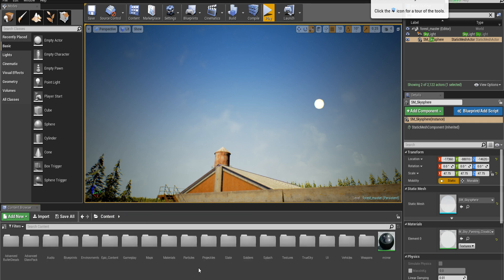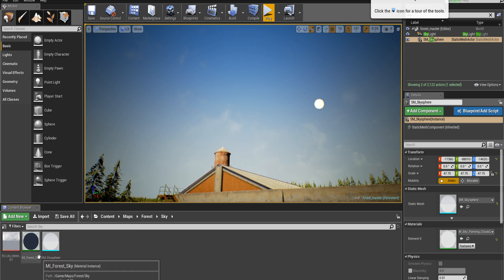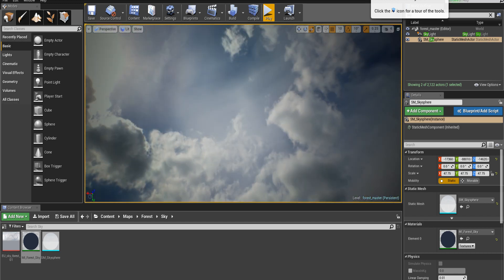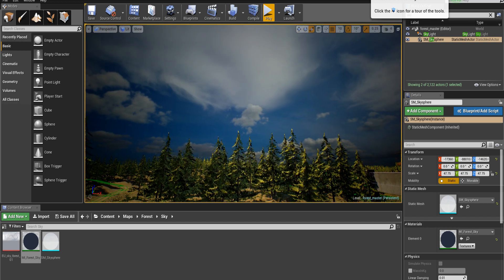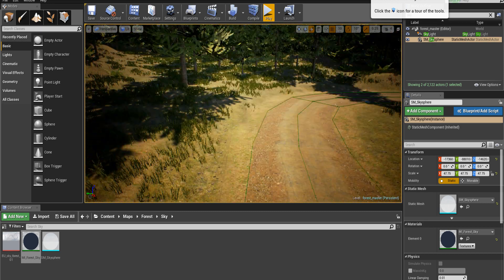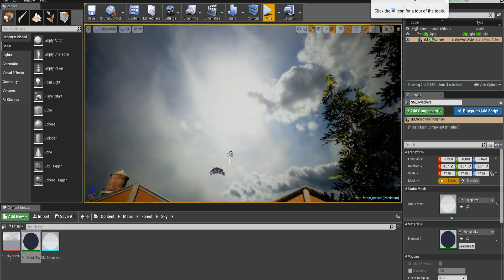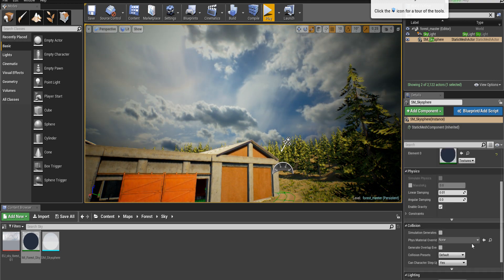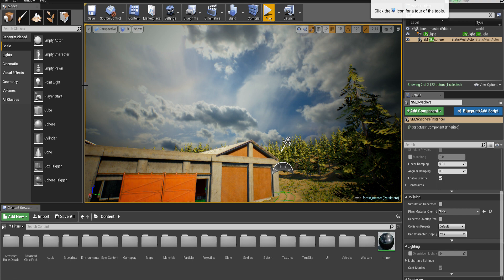Now we're going to go into content maps — we're currently in the forest sky. Drop that here. That is ugly, this is really ugly. Does it move at all or is it just static? Does this thing have true sky?